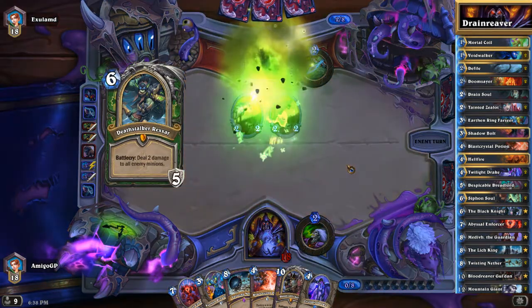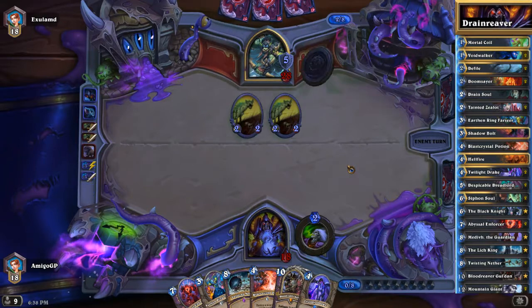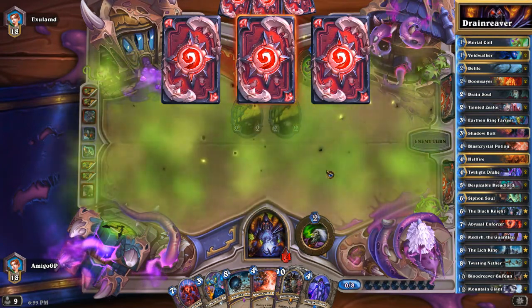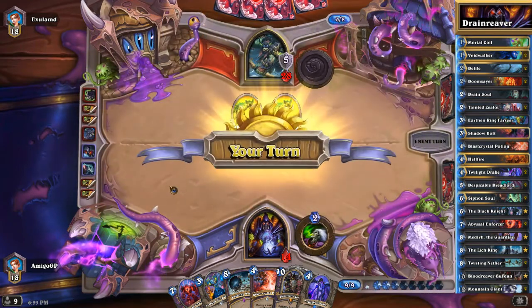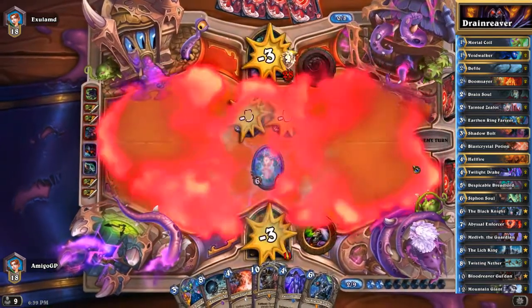He's playing Deathstalker Rexxar, just like I told you. It has a Battlecry but I don't have any minions on the board, so the Battlecry is useless. But he's playing Deathstalker Rexxar for the hero power of stitching two beasts together into an ultra-Zombeast. So here we are playing the Abyssal Enforcer because we have Blood Reaver Gul'dan in hand — we can play it and heal.